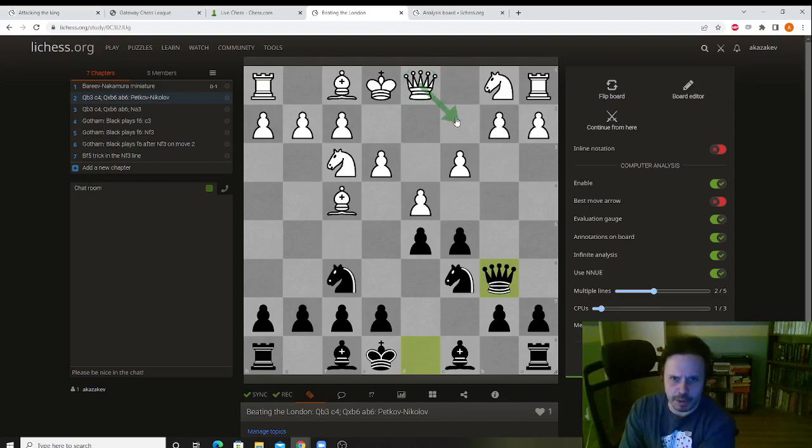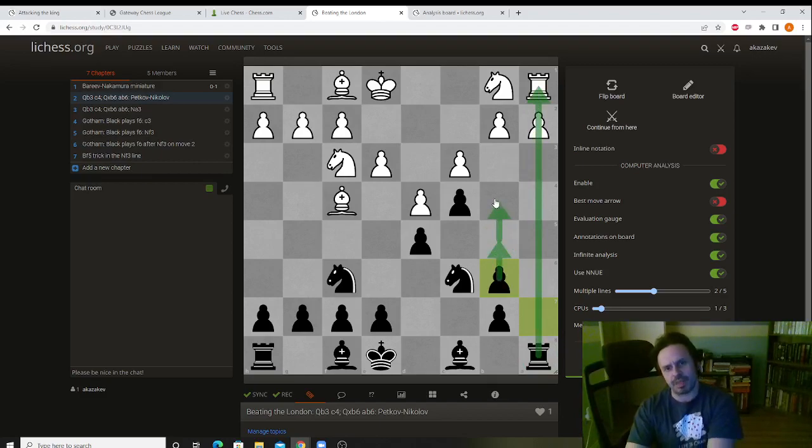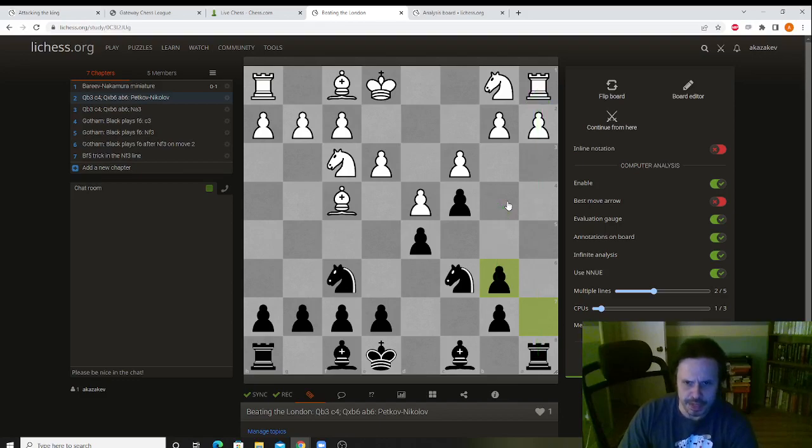Today I will actually flip the board and show you how to play this from Black's point of view, because a lot of your opponents will play the London against you. White has several options. He usually plays queen c2 or queen b3. If White plays queen c2, we're going to play g6 and bishop f5. If White plays queen b3, we can do this — if they take, this is really good for us: we have an open line. I'll show you some examples in a separate video.